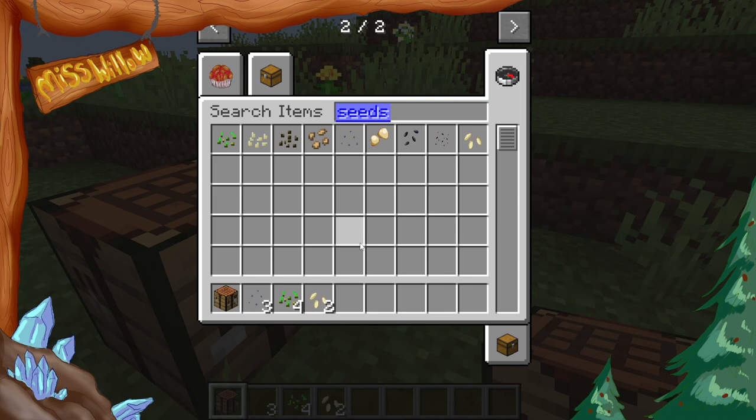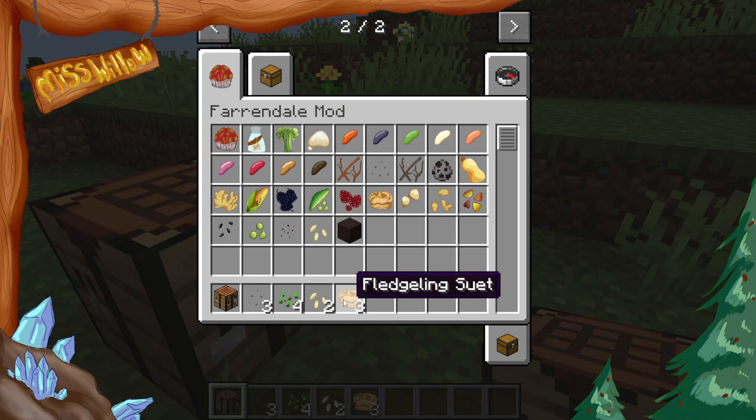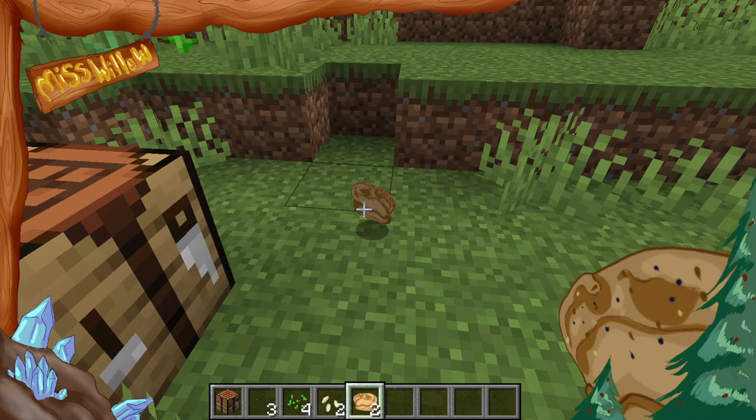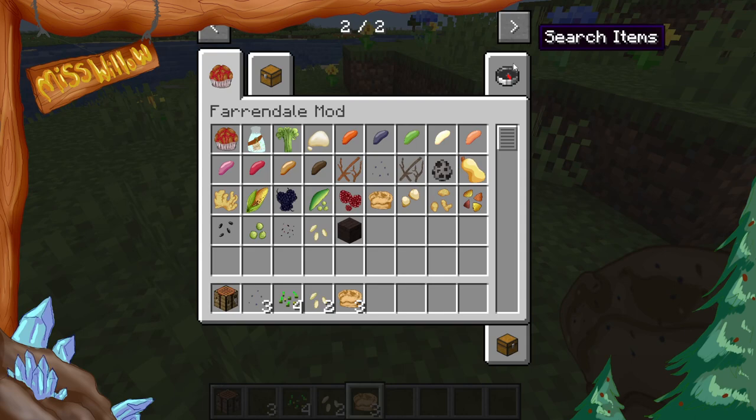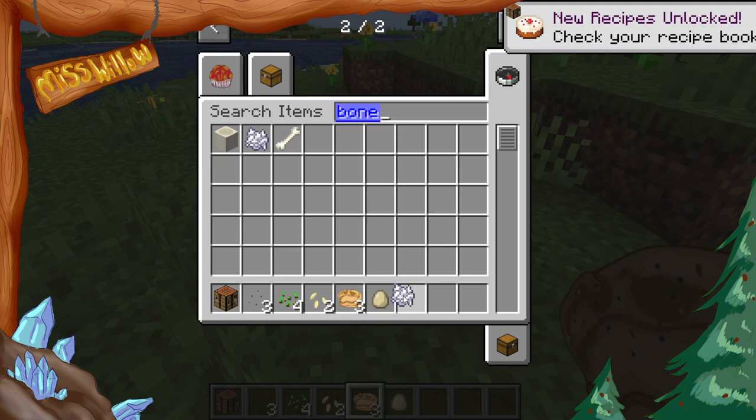Sesame seeds is another seed based off of another crop plant that I have added to the mod. Also, adding in a new item which will use both of these seeds, which is fledgling suet — a special thing here which you guys might think looks like a yummy little biscuit, but it's not all that yummy. Maybe birds will enjoy it a lot more, or at least bird-type creatures. You are going to want to get some regular wheat seeds, sesame seeds, poppy seeds, and an egg.